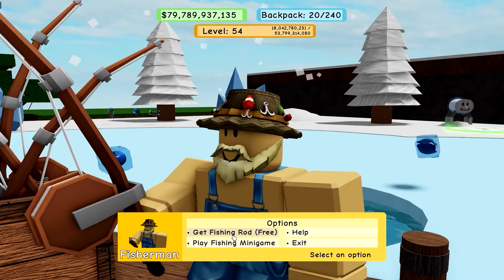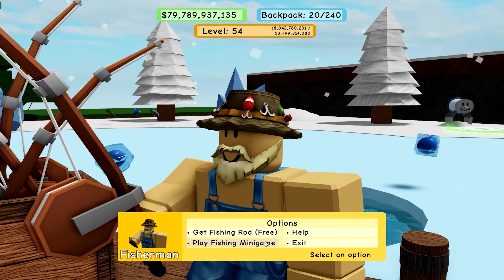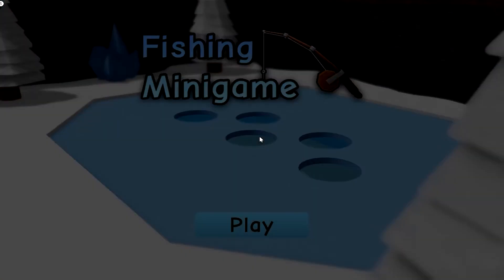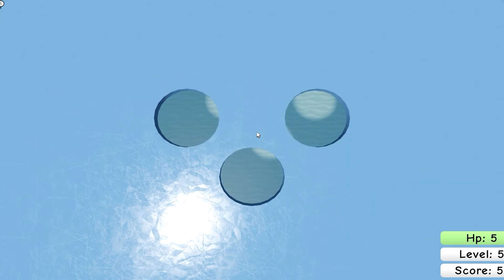If it's on cooldown, you have the option to buy another one for 10 blend tokens. After you have a fishing rod, simply talk to the Fisherman and select the Play Fishing Minigame option. The minigame starts out easy with only a few fish every second, but it gradually gets harder until you lose. Any fish that you catch in the minigame, you get to keep.